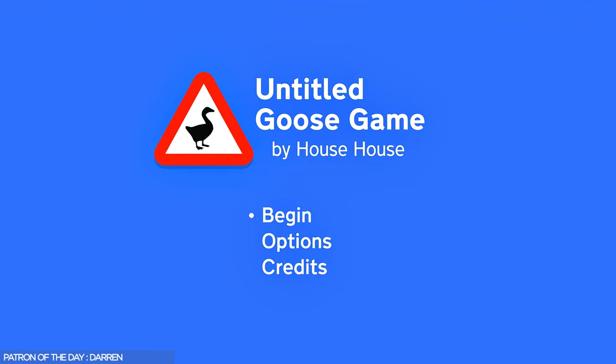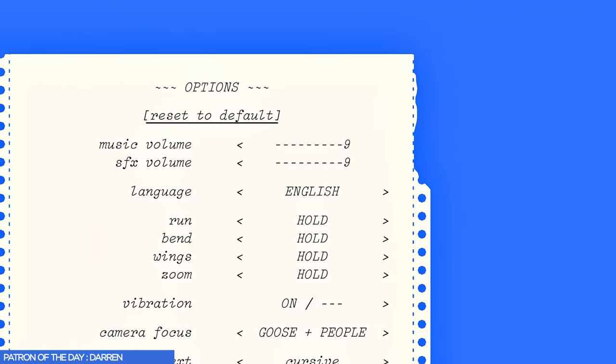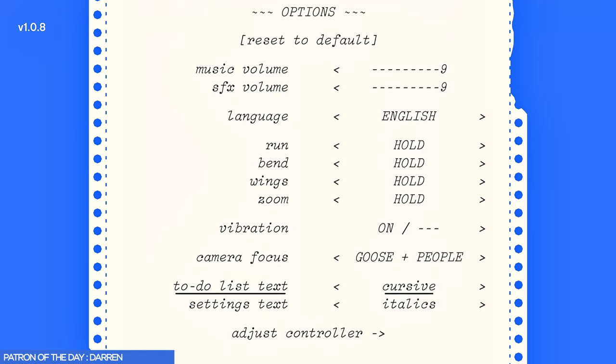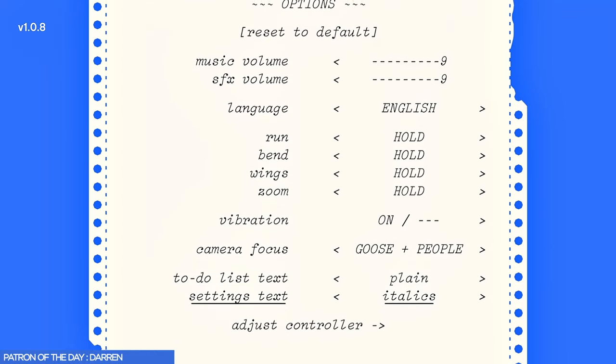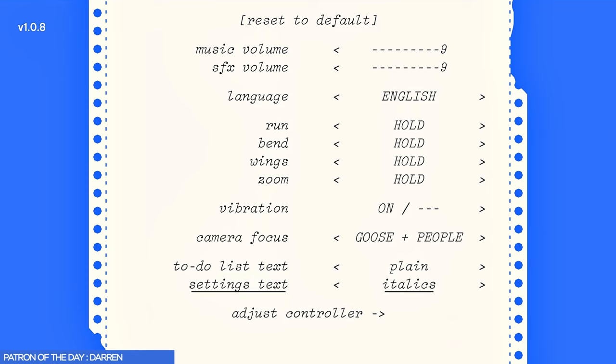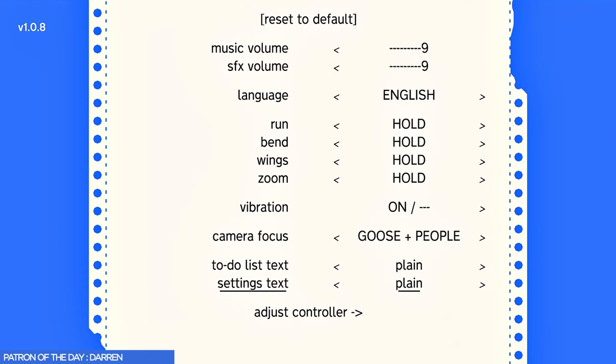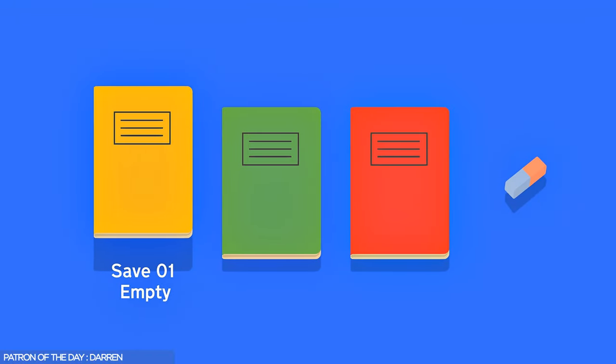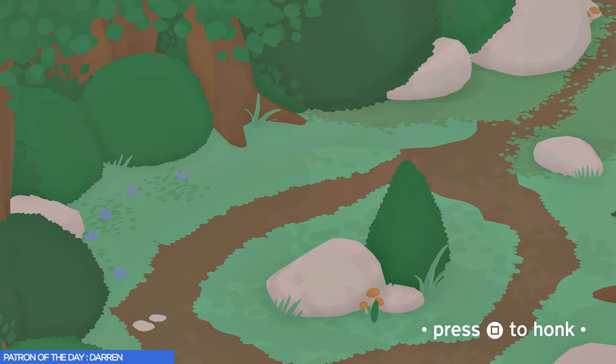The first thing we want to do before we get into the game is go into our options menu. You can check out other settings if you want to, but the main tool I want you to look at is the text — whether you want plain text or whether you want things to be in cursive, that's entirely up to you. I prefer plain text; it's a lot easier to read when you get into the speed runs. I'll talk more about speed runs at the end of this episode, but for now go ahead and press square to honk.